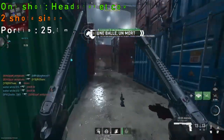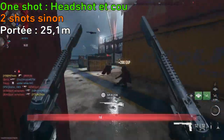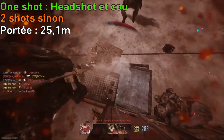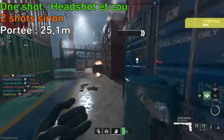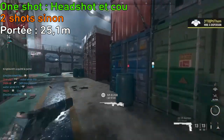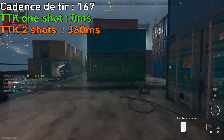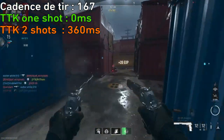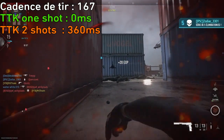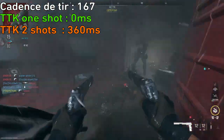On commence avec les statistiques de dégâts et de portée. Le 50 GS va one shot dans la tête et le corps à une portée de jusqu'à 25,1 mètres, donc là c'est vraiment une très grosse portée. Sinon, si on ne one shot pas, il faudra mettre deux balles pour tuer son adversaire. Concernant la cadence de tir, elle va être très lente puisqu'on aura seulement 167 balles par minute.